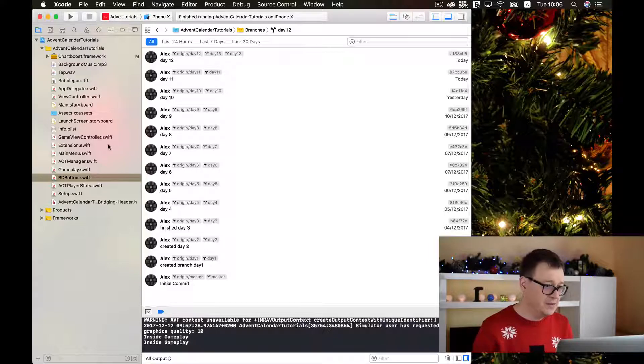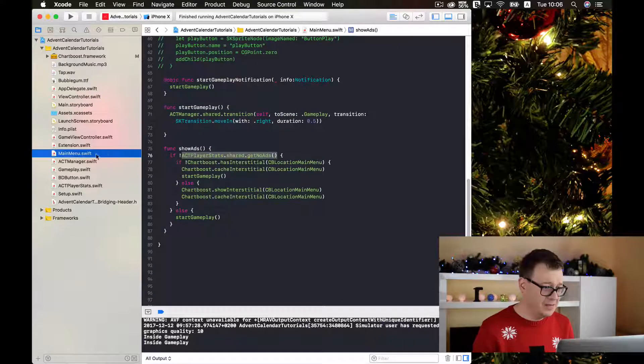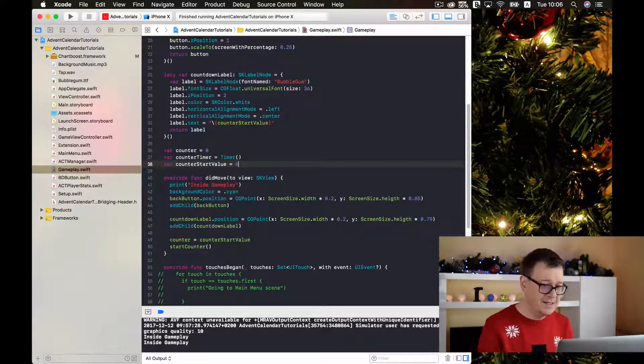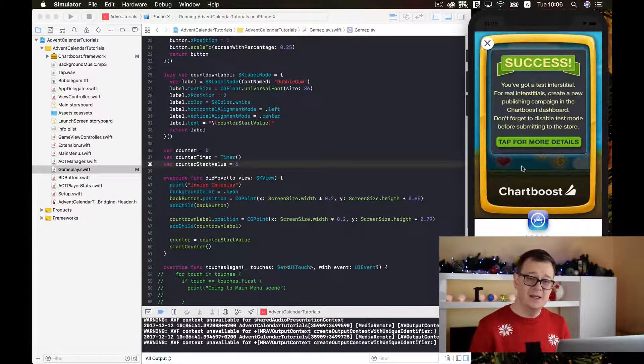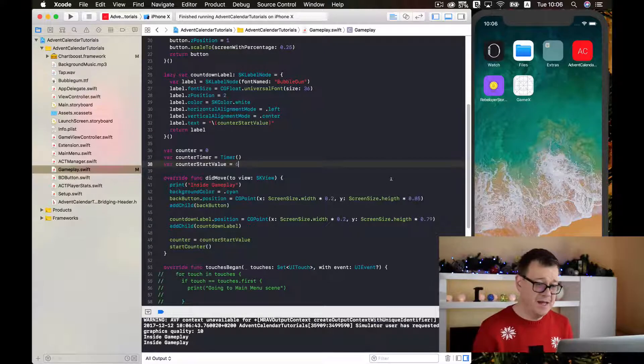Now let us go to our gameplay menu and see what we have. We have a counter start value of 60, but if we just run this we encounter that at point zero of our countdown we go back to minus one, minus two. As you will see here — zero, and we have minus one. We want to break this and maybe go back to the main menu.